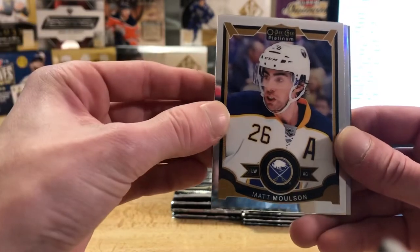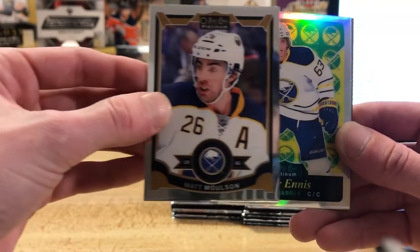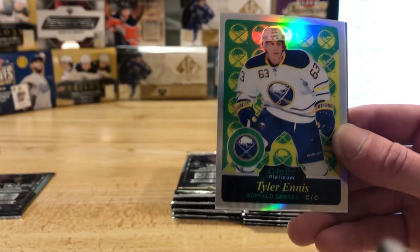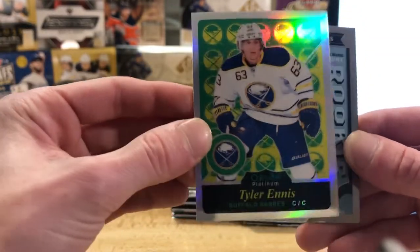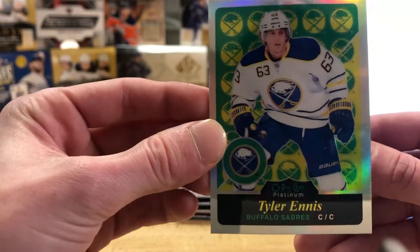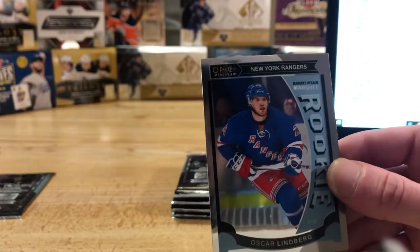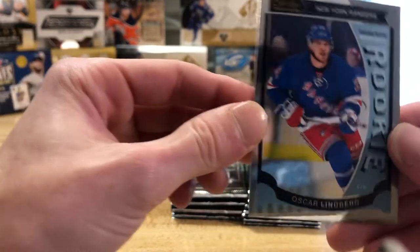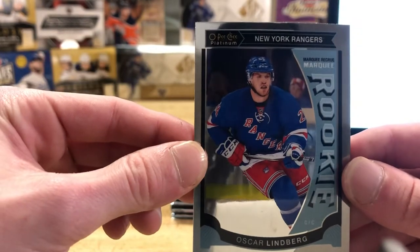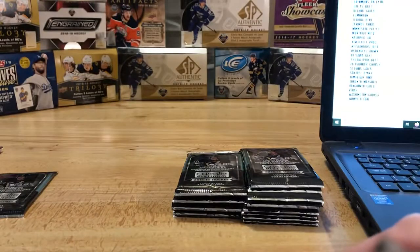We've got a Matt Molson, looks like a rainbow here of some sort. Oh look at that, the retro Sabres Tyler Ennis rainbow, so Jerry's gonna get that one right off the hopper here. That's the rainbow version, non-numbered. And we've got an Oscar Lindbergh rookie for the New York Rangers for Sean.